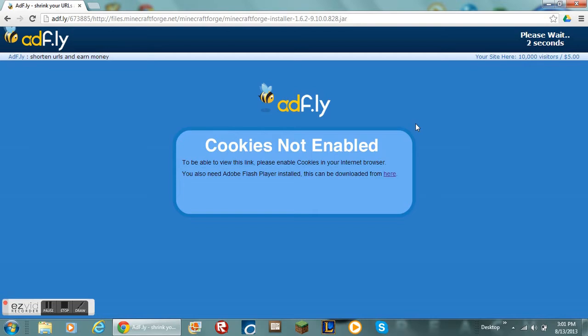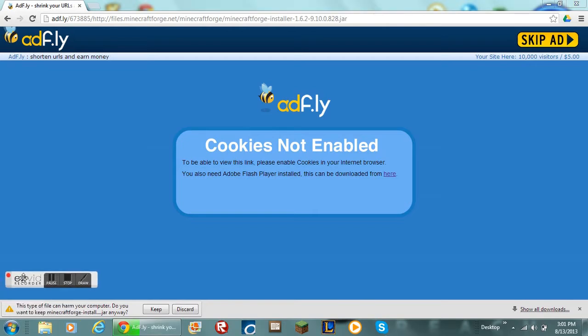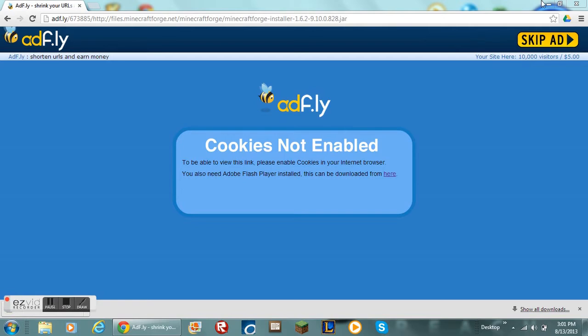Up at the top right corner, once it says zero, hit skip ad. It'll start downloading. If it says just keep, say keep — don't discard it. It will not harm your computer.